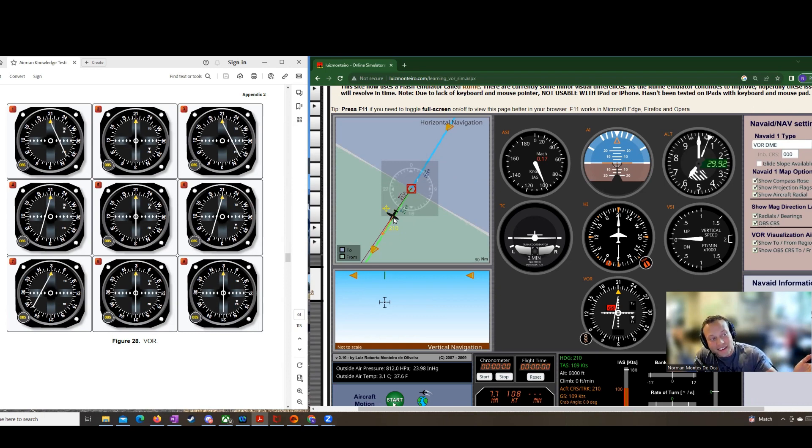So where is this airplane to get that indication? 210 with a TO. We haven't passed over the station yet, so we must be somewhere over here. And it is a right deflection, right about there. So we are somewhere here in relation to the station. We have not crossed it yet. We've got a TO indication, 210 dialed in, and a right deflection. That means we would want to turn right to get onto that radial or course and then head 210 to get to the station.